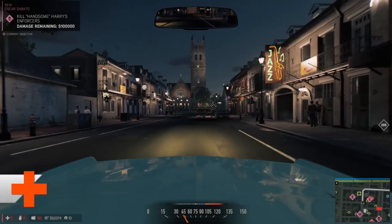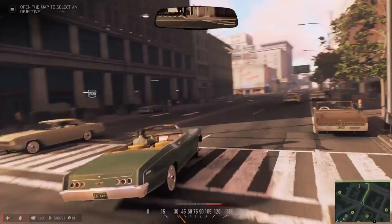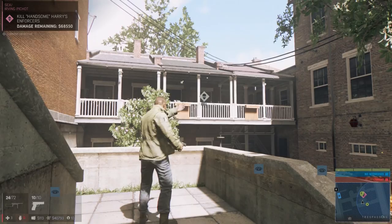For the first time in the series, Mafia is going fully open world. This means you'll be free to wander around New Bordeaux, which is based on New Orleans, to your heart's content. But obviously you're going to want to do more than just look at a few pretty sunsets or play with the gators – there are ten or so districts to explore after all. So here are 12 things to see and do in Mafia 3.